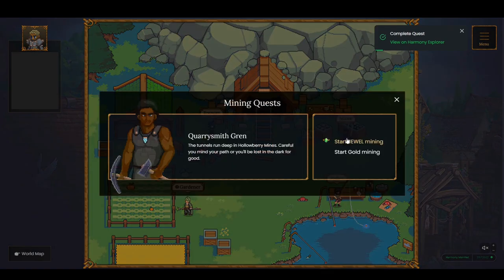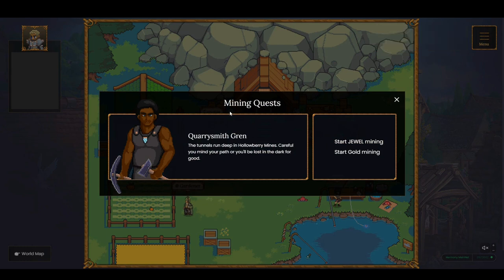Before moving on, I want to point out that for mining quests there are two kinds. I've just shown you jewel mining. But if and when you run out of locked jewel, you can focus on gold mining instead — where rather than unlocking locked jewels, you simply mine for gold. The process is pretty much the same.